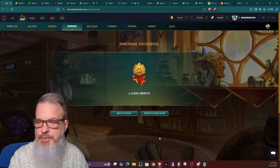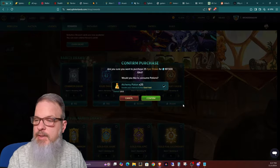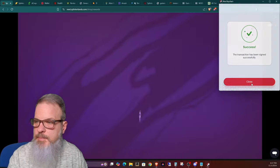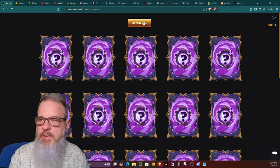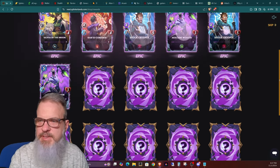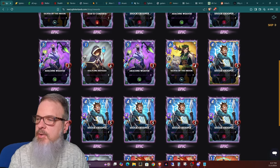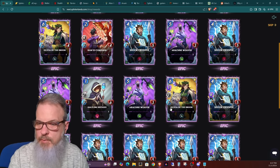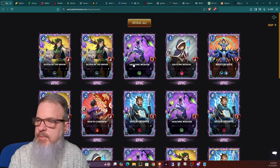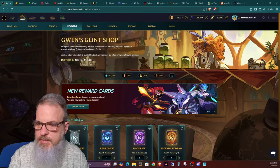Next I want to buy a full batch of epic draws — they're 7,500 Glint apiece and 25 is a full batch. I'll use potions to increase the odds of gold foil. Revealing all... starting off with a couple Olivias, nice — three, four Olivias! Oh, gold foil! I'll take that — gold foil Shock Trooper. I wish it was one of the others, but I'm sure it'll come in handy. So I got four Olivias, four Arachne Weavers, and a bunch of Shock Troopers.